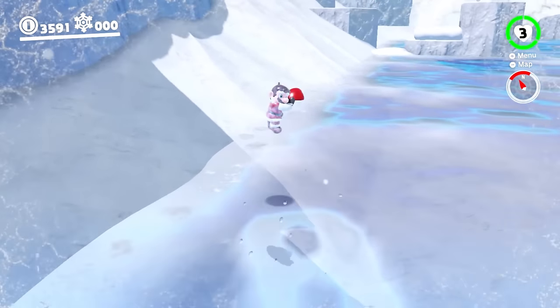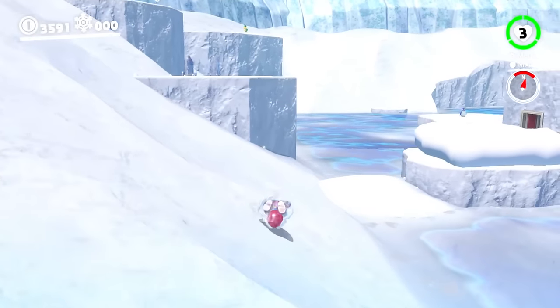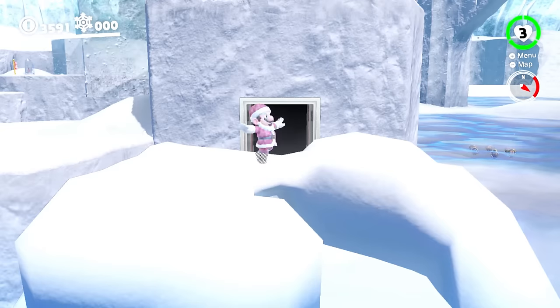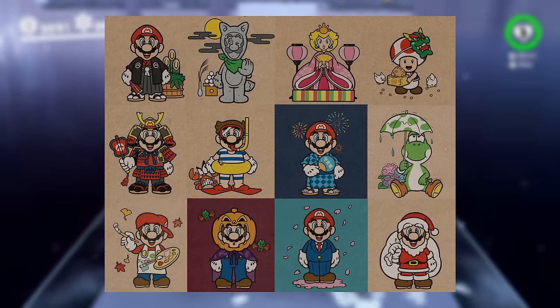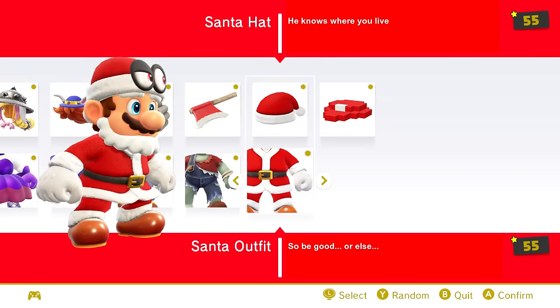The Santa outfit looks decent on Mario, however the mismatch of the mustache, hair, and beard colors just kind of looks weird to me. Had they all been the same color this may have been higher, but as it is now it just looks off. This was based off the 2016 Club Nintendo calendar, where he also has the same colors for the hair. So even though it's a decent outfit, the way it looks is just a bit weird, giving it 43.